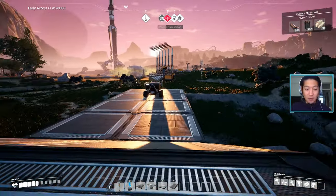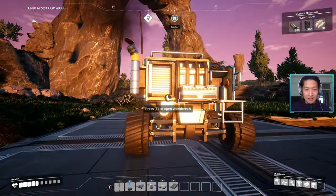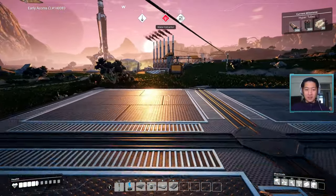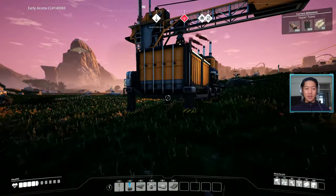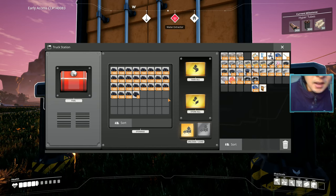It went over the rock — this thing is beast mode, look at that! Go baby! That's amazing — this is really cool. It saves us having to route all that conveyor belt, I guess. And we've got a ton of coal — very, very cool.